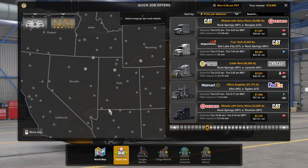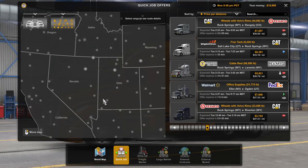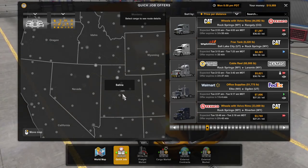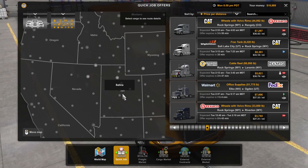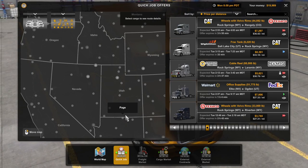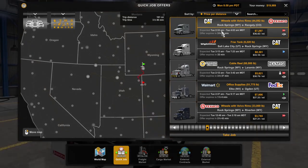Hi everyone, Mature Simmer here. Welcome back to the Back to Basics series in American Truck Simulator. I'll give you an example of how out of practice I am from being a contractor — I spent probably 30 seconds scrolling around the map going crazy because I couldn't see where my truck was. I can't see it because I don't own one, since I'm a contractor. So I can take anything here.